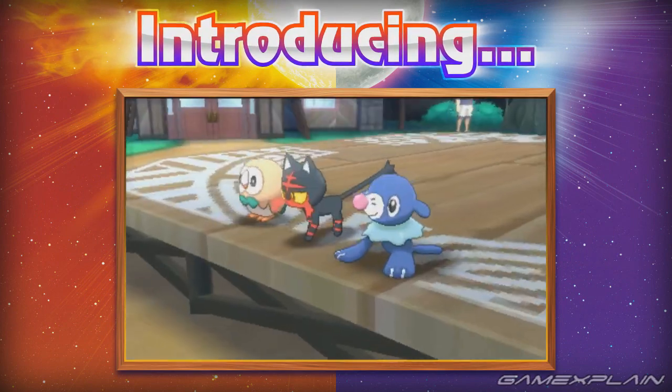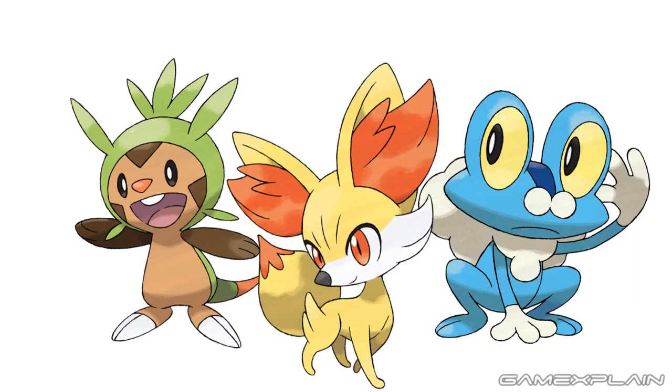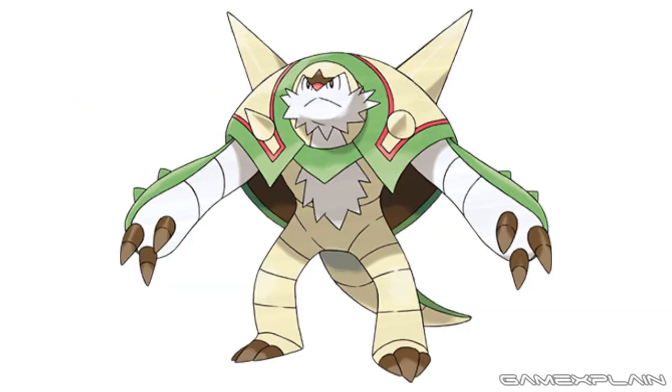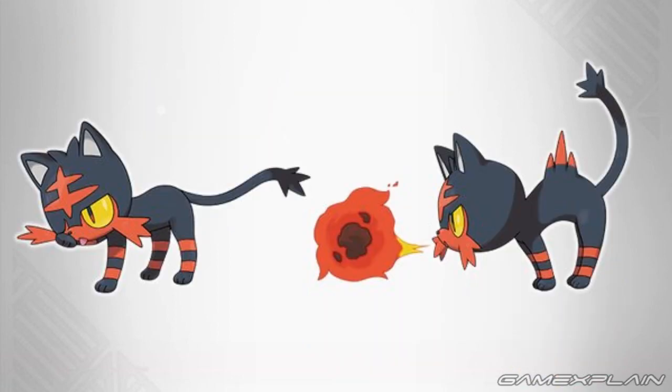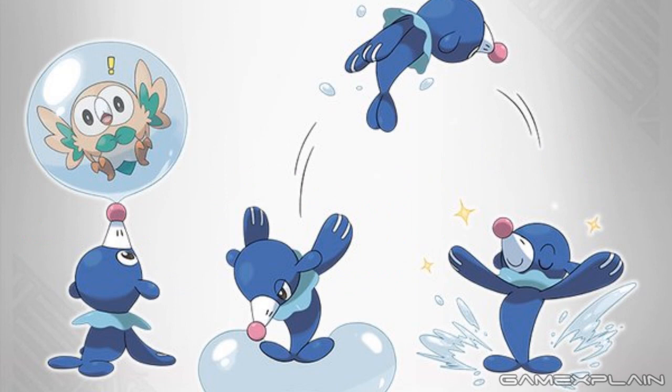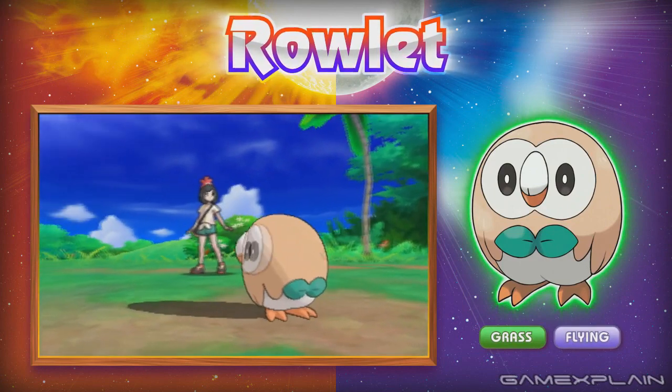But Peterson Gunner has a theory on all three of the starters and what their theme could be. X and Y presented the idea that its starters were themed to role-playing classes, namely a warrior, a mage, and a thief. Peterson believes that a possible theme for this generation is the circus. Rowlett would be the ringleader, Litten as the tiger that jumps through the ring of fire, and Popplio is the most apparent connection as a seal that can balance a ball. The suggestion has been raised many times and it certainly seems possible.